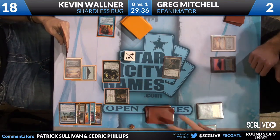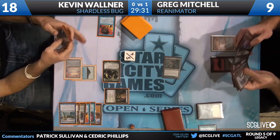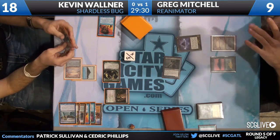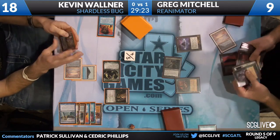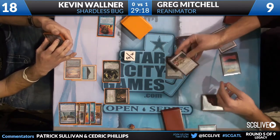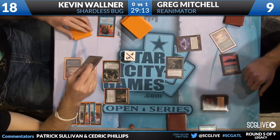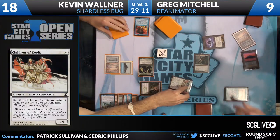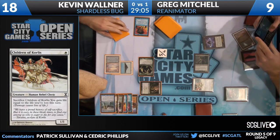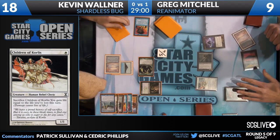When he's going off here, he seems very comfortable with what he's doing — there's no hesitation. Shallow Grave is going to get back the Children of Korlis. He's going to sacrifice it to gain a bunch of life. Kevin takes a look at the card — which is why we brought it on screen for you guys. This is a card that does not see play a lot. This is also one of the first times I've ever seen a reanimation spell cast on a target that costs less mana than the reanimation spell did. That is actually quite rare.